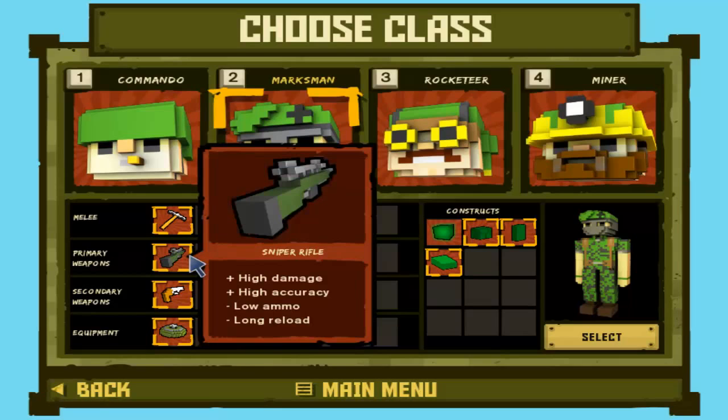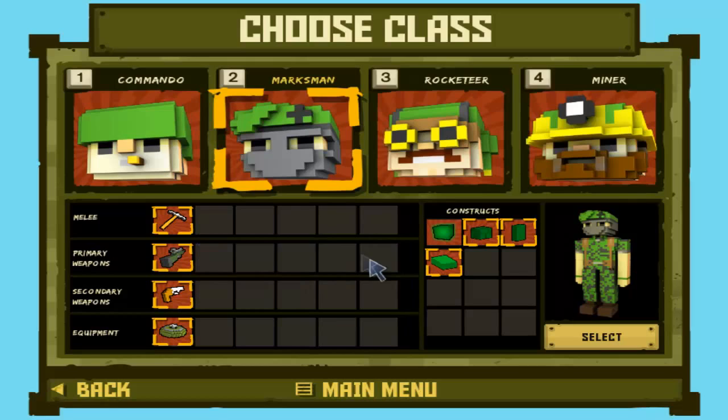I have tried all of the classes and I have to say I might prefer the marksman — it's a lot of fun just because of the sniper rifle. I'm a huge fan of sniping in most games. I'm not amazing, but I do find it a lot of fun. Right now I find it a bit weird because you have a lot of options for constructs and weapons but you don't really have a lot to choose from.